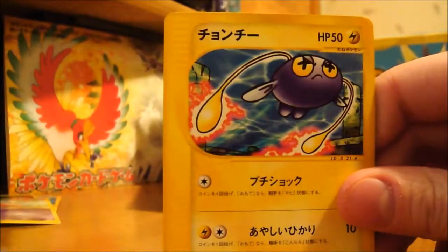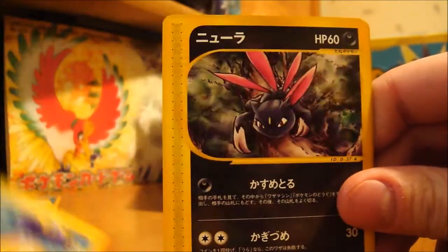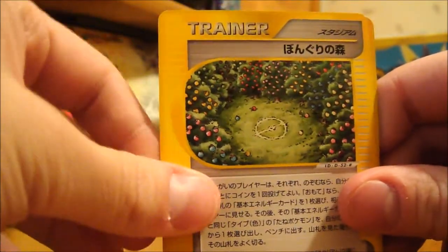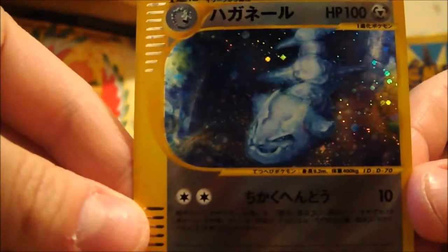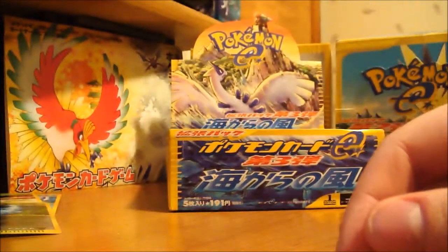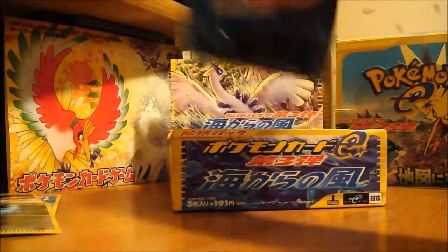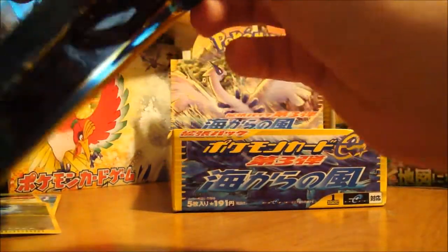Slowpoke, Chinchou — I haven't had this one yet — Sneasel, nice, I like that card, some sort of Trainer card, and a Steelix Hollow. Wow. Can't believe I got that Crystal. I was hoping I did, but yeah, that's just awesome.